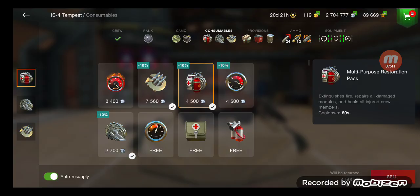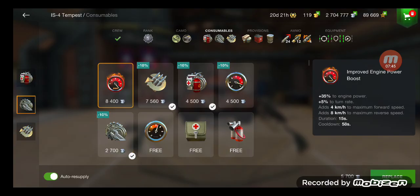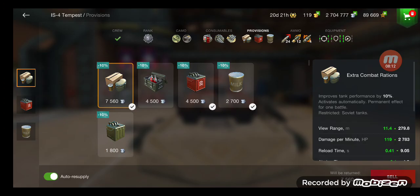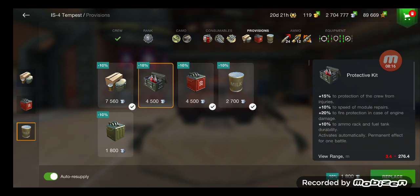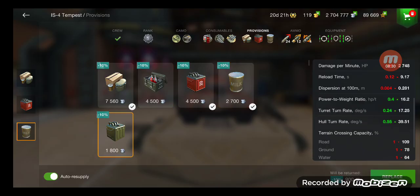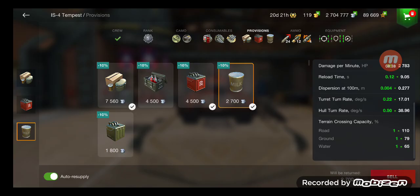Consumables are the basic setup. You could replace adrenaline for a speed boost, but I don't recommend that unless you're going for a get-in-their-face strategy, like in 2v2 tournaments. In overall 7v7s, you want just the basic setup of adrenaline, multi-purpose repair kit, and your basic repair kit. For provisions, I do the basic setup. I've heard the protective kit helps quite a bit, but I want the extra boost from food — it improves DPM, accuracy, and everything. It does it a little better.